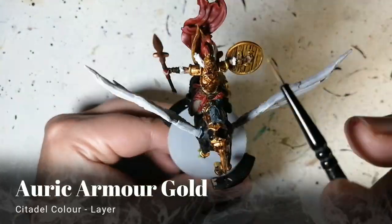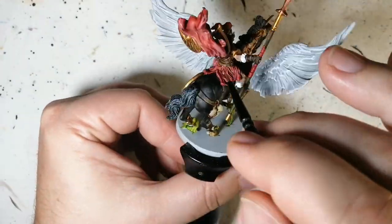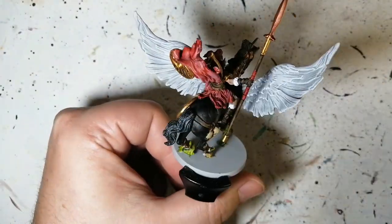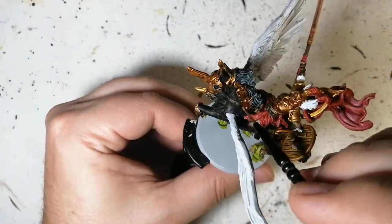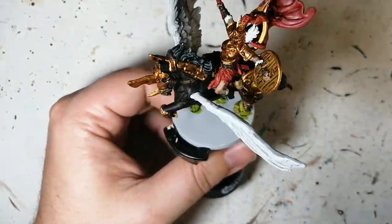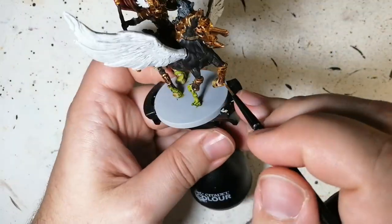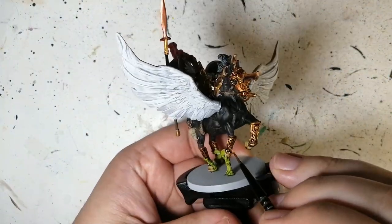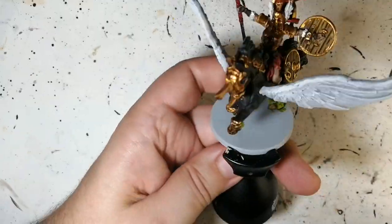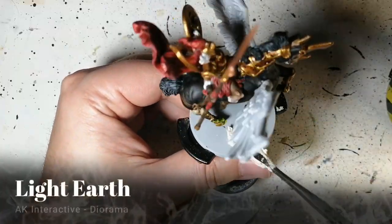This is why I come back with Auric Armor Gold — a layer paint much brighter than Retributor Armor. This is good for getting some details and shine on the armor to really make it pop. Do all the raised edges; you can do some of the spear too — just the top part to make it look like light is shining off it. You don't have to be super detail-oriented with this paint, but it comes out looking nice.